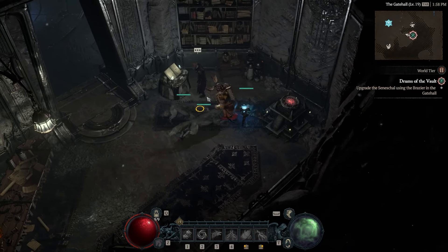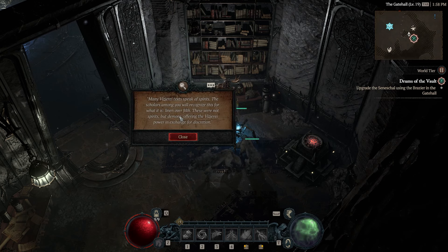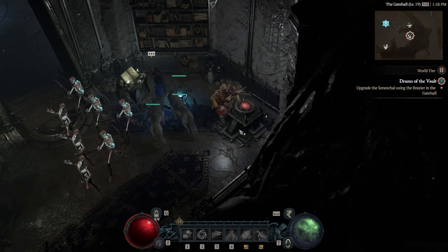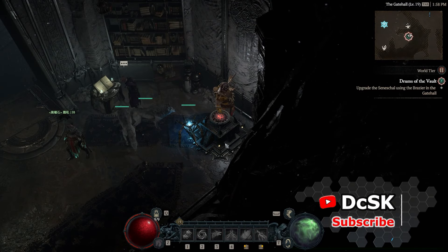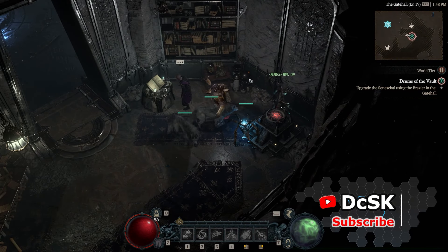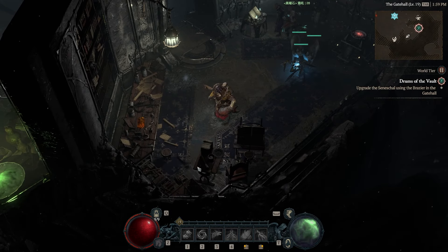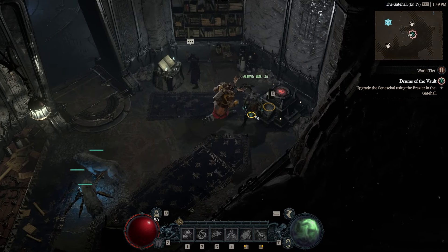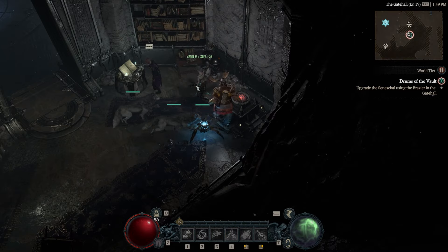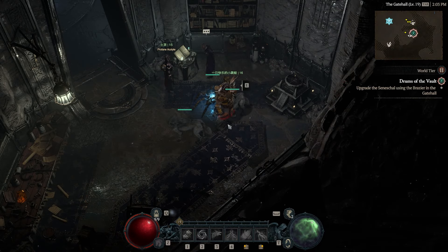Hey, what's up everyone, this is DCSK and welcome to my channel. You must be looking for ways on how to fix the Senesha brazier bug which occurred during the Drums of the World quest — to upgrade the Senesha using the brazier in the gate hall and it is not working. You can't interact with it no matter how many times you click on it, and it is so frustrating seeing other players are able to interact with it. But don't worry, I have three methods to fix it and I hope it works for you.